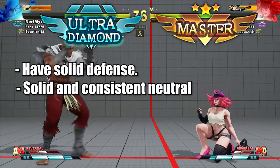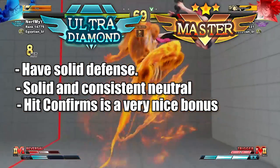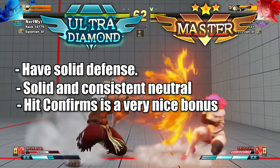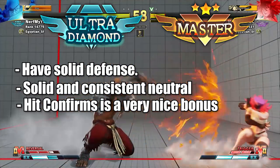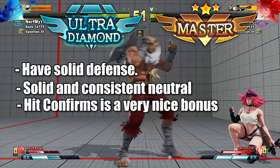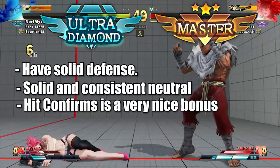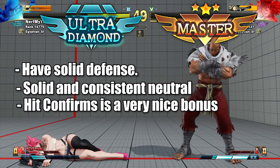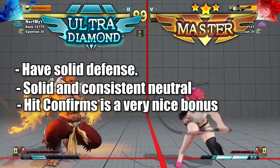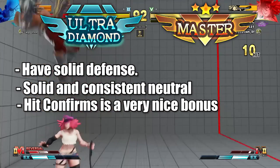Hit confirms are also a very big bonus at this level. I've seen so many players at Diamond or Super Diamond who say 'I'm gonna switch to a hitbox because of my inputs' — but it has nothing to do with your inputs. Learn how to walk before you can run. If you're stuck in these ranks, there is an issue you need to work on; it's not your controller. At this point it comes down to refinement, optimization, and having solid defense.